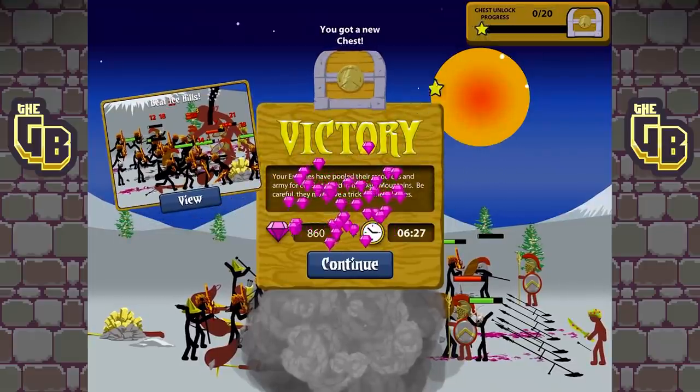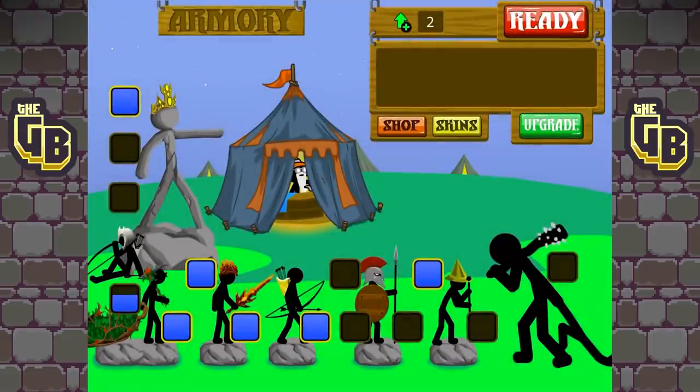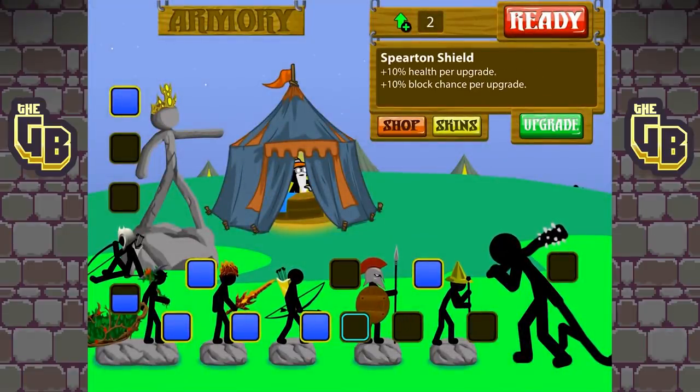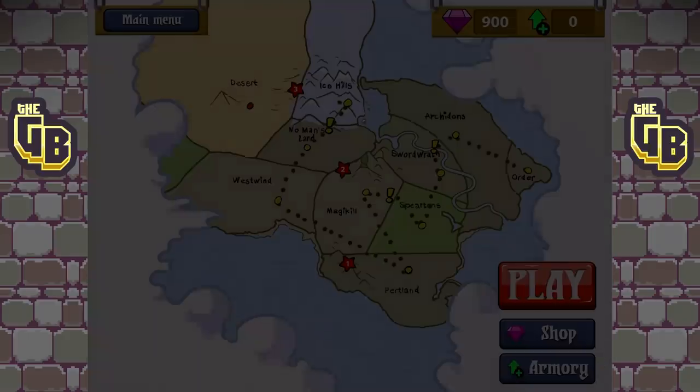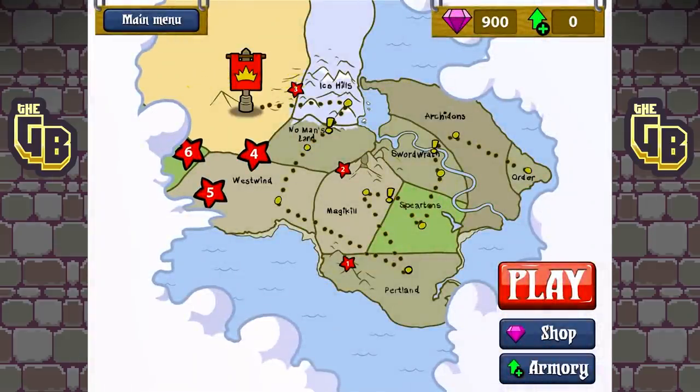Easy peasy — oh, we got another chest! Sweet! Okay, we can make two more upgrades. 10% health per upgrade and 10% block chance per upgrade. Or — 20% health and 20% damage. That'll do!